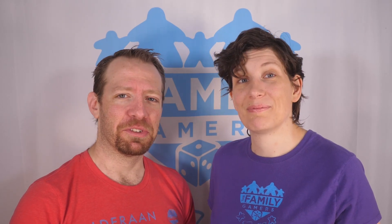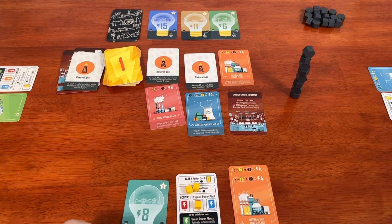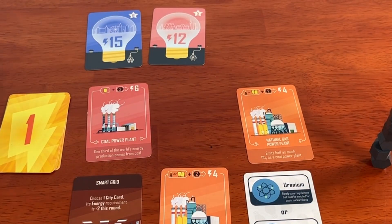Speaking of turns — if the tower didn't fall, and you produced enough energy to meet the requirement indicated on one or more city cards, take them into your scoring pile. Unspent energy does not carry over to future turns. When the city supply runs out when filling the face-up cards, every player other than the one who just went gets one more turn. Then whoever has the most points on their city cards wins.